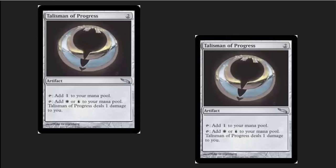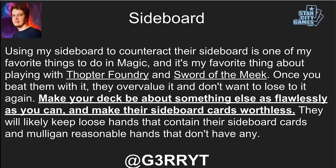We've got Talisman of Progress in here, which is very good for the Thopter Foundry deck. It gives you an extra artifact that you can sacrifice, and additionally it ramps you from two to four mana — you want to be at four mana for Gifts Ungiven, so it is ramp at exactly the right time. One of the things that really made me decide to do this deck tech was reading Gary Thompson's article over on Star City Games about a week ago.